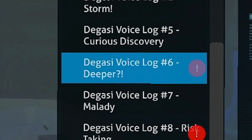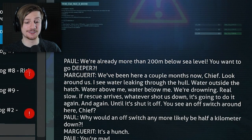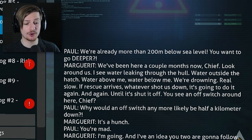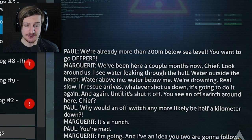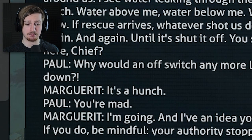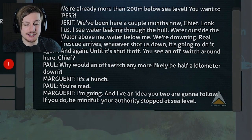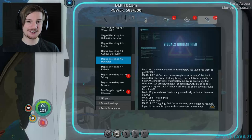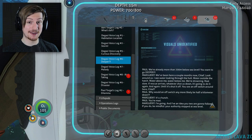Degasi voice log six - deeper. 'We're already more than 200 meters below sea level. You want to go deeper? We've been here a couple of months now chief. Look around us.' 'I see water leaking through the hole. Water outside the hatch. Water above me. Water below me. We're drowning. Real slow. If rescue arrives, whatever shot us down is going to do it again and again until it shuts off. You see an off switch around here chief? Why would an off switch be any more likely to be half a kilometer down?' 'It's a hunch.' 'You're mad.' 'I'm going. And I have an idea you two are going to follow. Be mindful - your authority stopped at sea level.' That is Margaret pretty much saying she's no longer going to be listening to him.